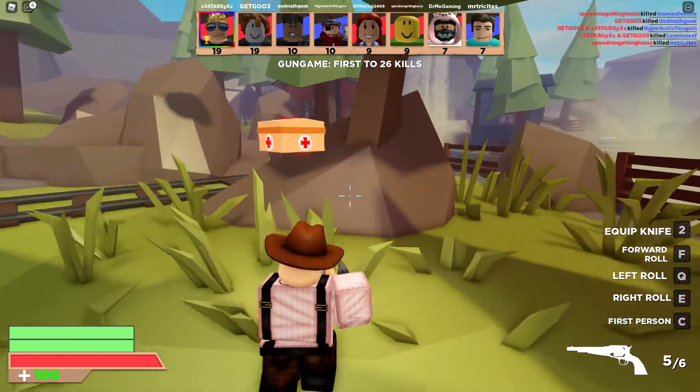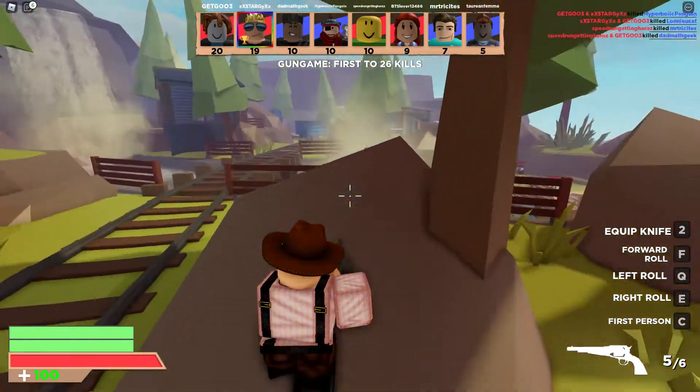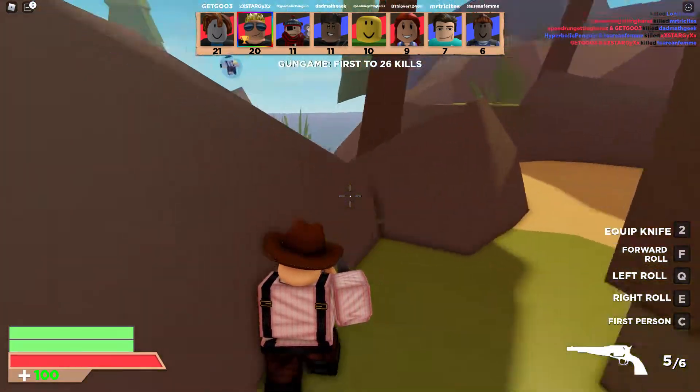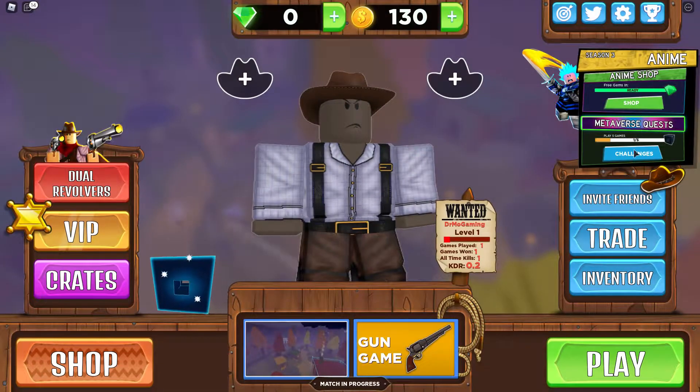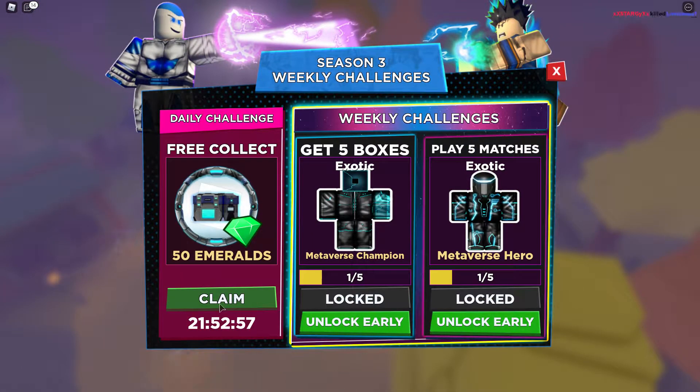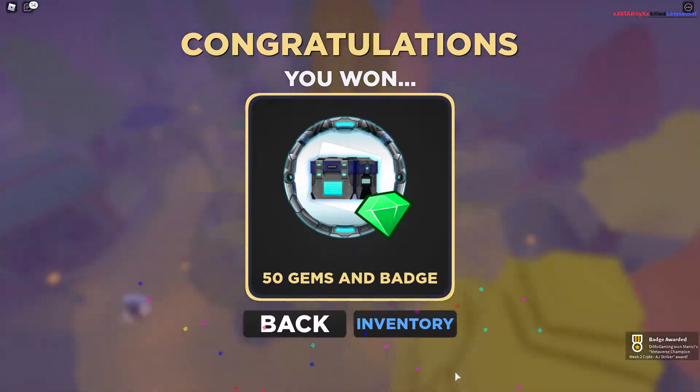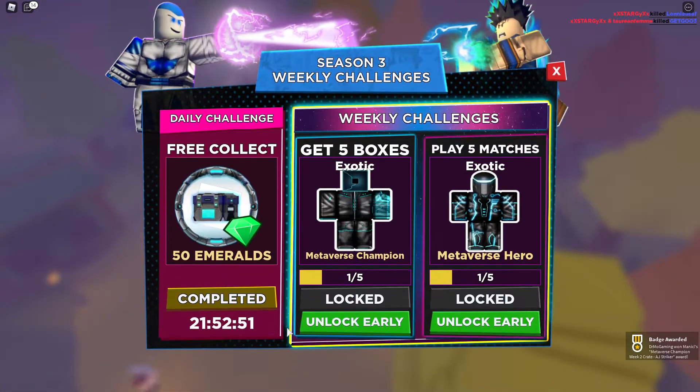At least not today — there's a reward you can use that would help you out dramatically. I'm going to go ahead and skip towards that. Basically, all you've got to do is hit the challenges button, hit claim, and you get 50 emeralds and you get enough to automatically get the badge. Super simple — I wish I had done that before I played.